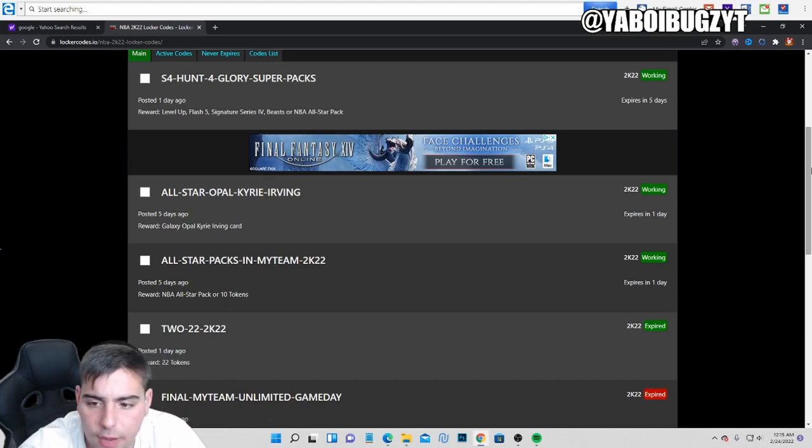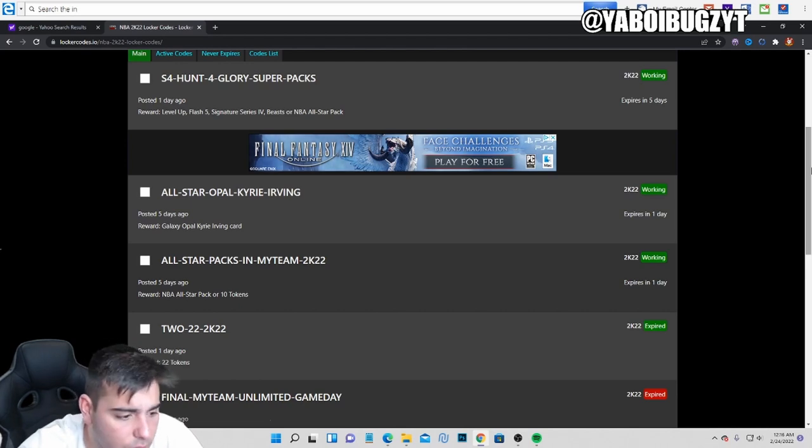To get better, 2K needs to release more free stuff — free Dark Matters, free Opals, all of that. We need this game to be absolutely popping off. The free packs and locker codes during All-Star Weekend were great for the community, but they haven't released anything crazy before that. They should start juicing up locker codes. If you remember the creator locker codes, there were 12 locker codes a week minimum — those videos popped off and people loved them. Just bring locker codes back, it's that easy.